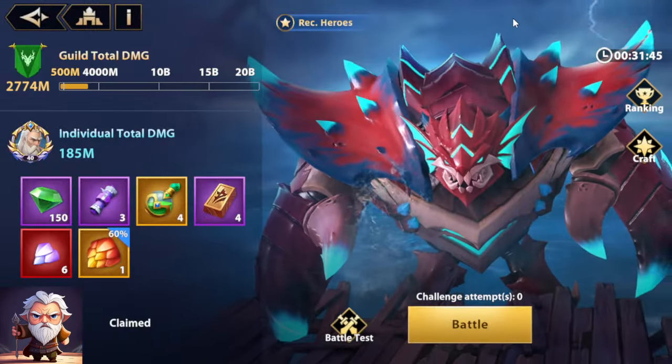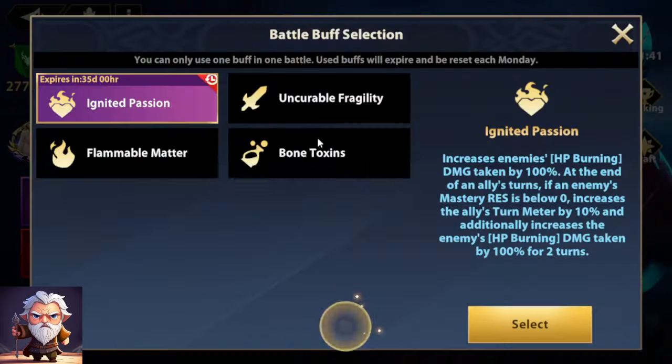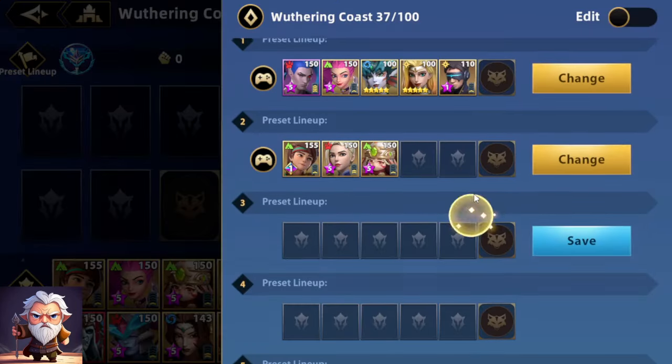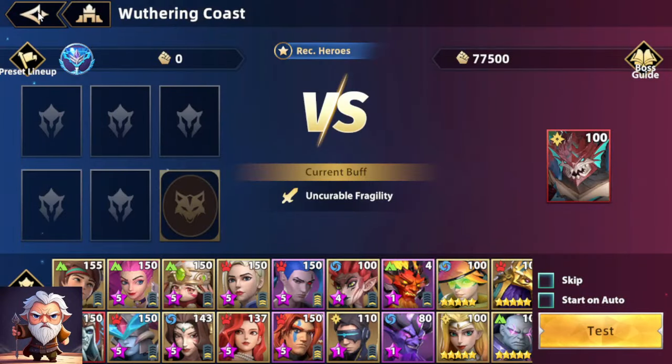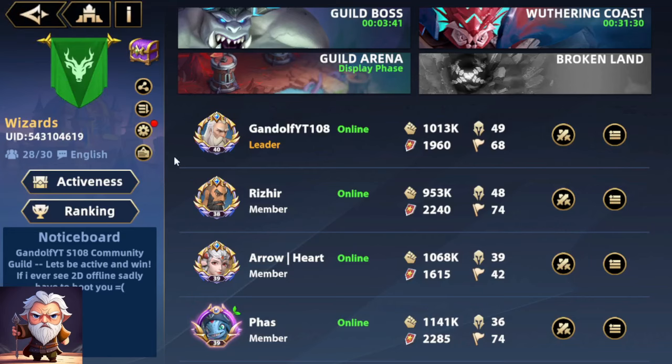So first of all, Weather and Coast is a big one. Just go through your quick battles and you probably should have your team set up in a way where you know which teams you can actually run. For me right now, I only have like two or three viable teams that actually do meaningful damage, so that's what I need to run.